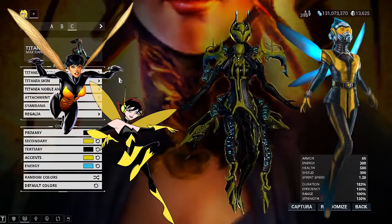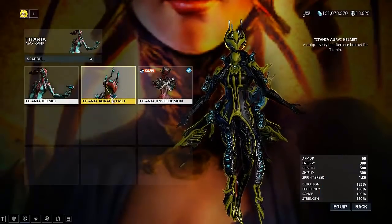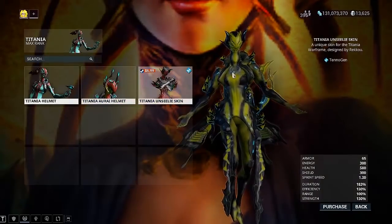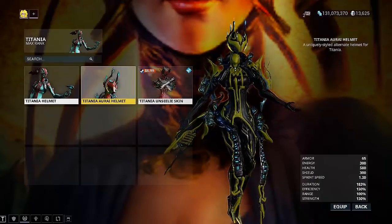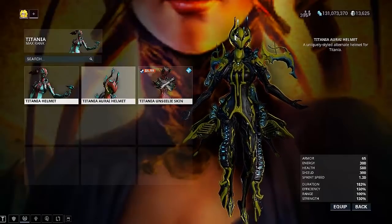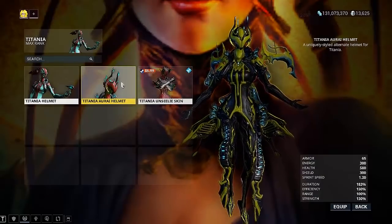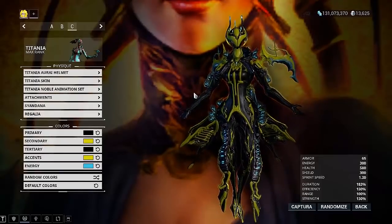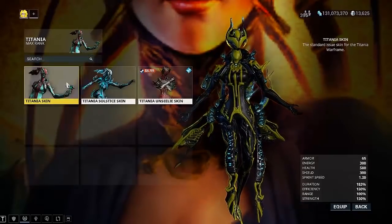We have different looks you guys can go with for your Wasp. Either one of these helmets and the Unseelie skin — either one of these helmets would be just fine. I have this one and it's good for the antennas, which supposedly appear when she has telepathic abilities. It said she barely uses them, but it gives us the look we're looking for — so that works.